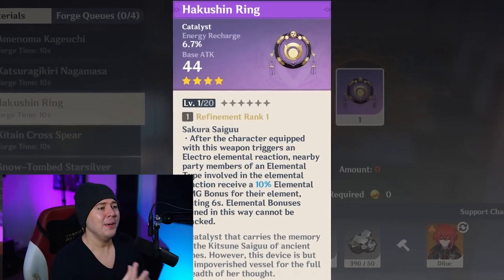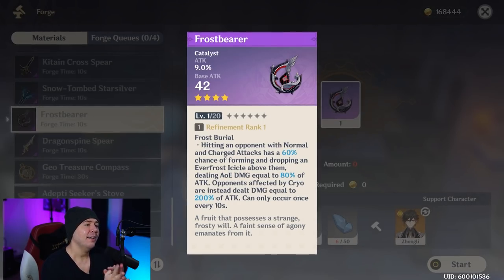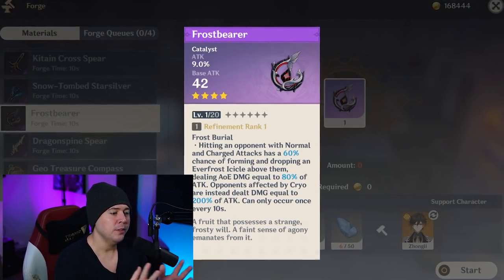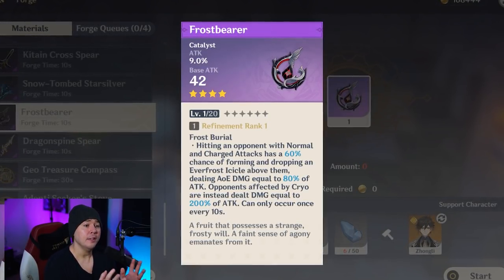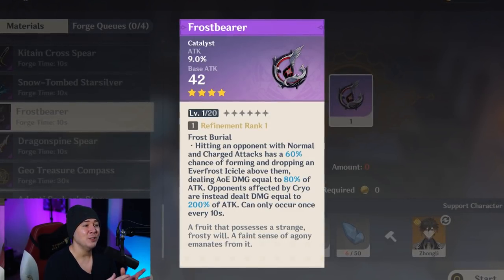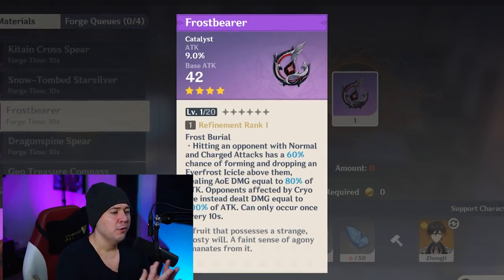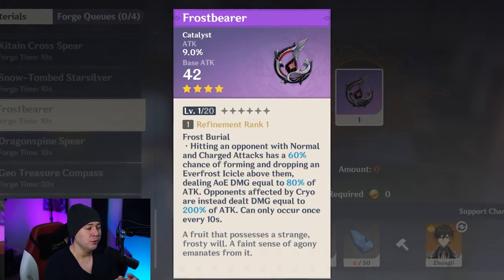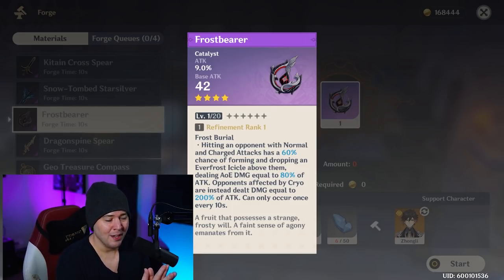The Frostbearer from Dragonspine has attack percent and decent base attack, with a proc that deals additional damage on hit. If you need a DPS crafted catalyst, this is the one to go for - it has the offensive stats you want. You probably won't always have cryo on enemies given all the reactions in the game, so hitting the 200% bonus consistently isn't realistic, but if you need to craft a damage-dealing catalyst, this is your pick.